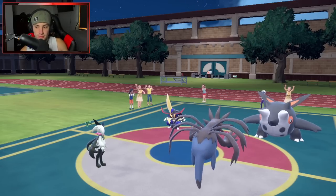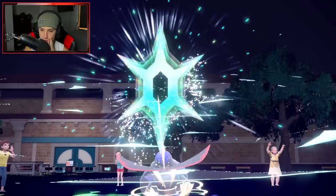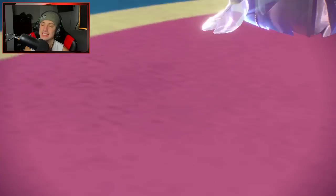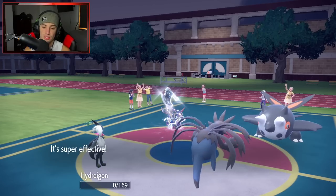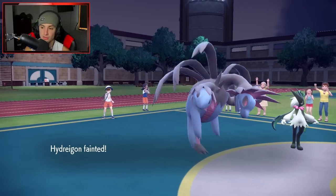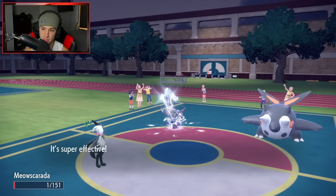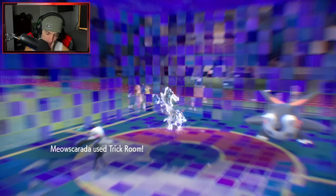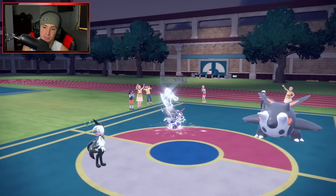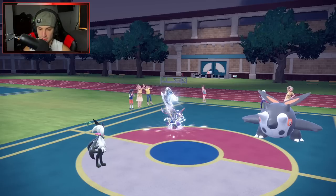Our opponent still has Terastallization too, and they're going to use it right now — probably from Kingambit. Straight Steel Tera, they want to hit hard. I was going to go for Iron Head — it would probably target Meowscarada. I wonder what Iron Treads is going for. I'm just hoping I can get off this lovely Trick Room. Iron Treads is rocking Ice Shard, which kind of hurts the soul. Brick Break hits me — I'm sashing. That thing can Ice Shard me. I think I just Protect and burn Kingambit.